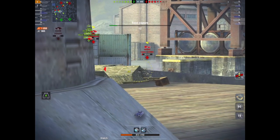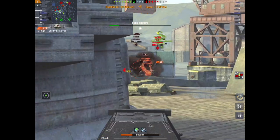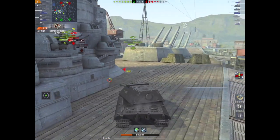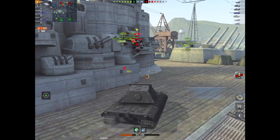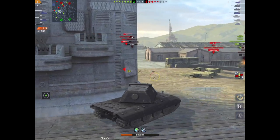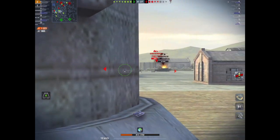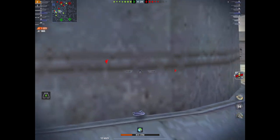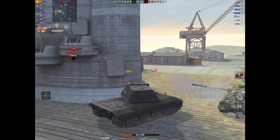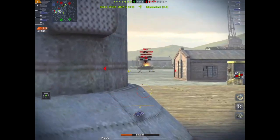Look at this shot — this is how good the gun is. That's an FE215b hauled down and I get it through the commander's cupola and he's gone. You can do things like this in the E100, you really can. As long as you take your time and you are not rushing like a madman, you will get the maximum out of this tank.